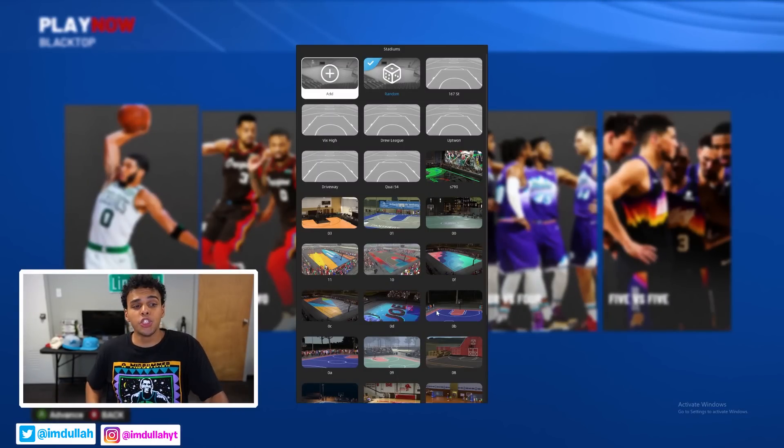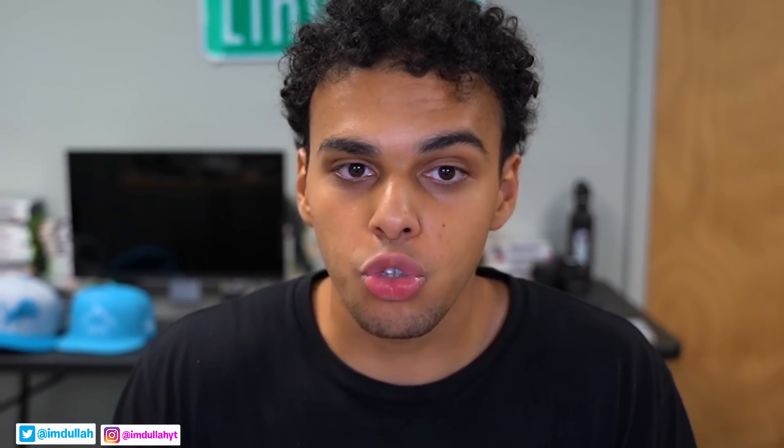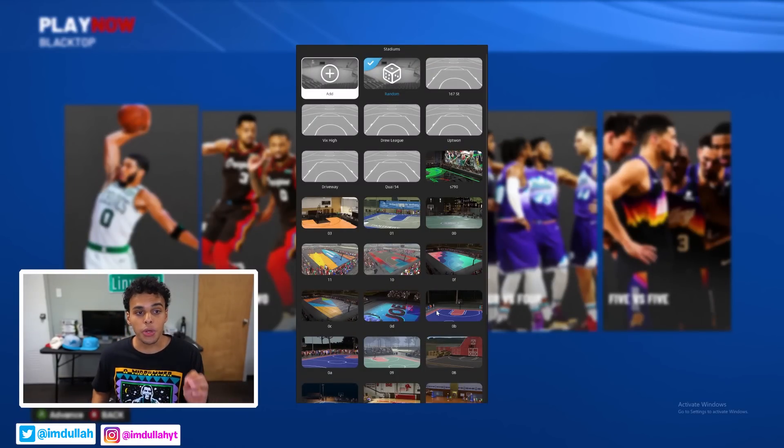Backyard basketball is one of them, so here we are in 2K22. We have the blacktop plus mod — basically a mod where you can play NBA 2K park like NBA Live, wear any clothes, go to any stadiums. We have a bunch of different stadiums added: 167th Street, Vicks High, Drew League, Uptown, and Driveway — and these are fire and exclusive.